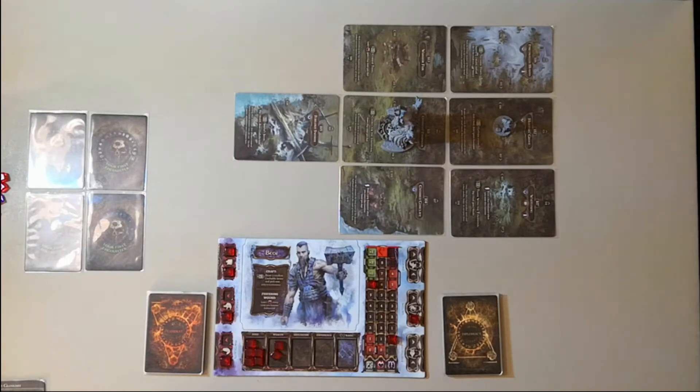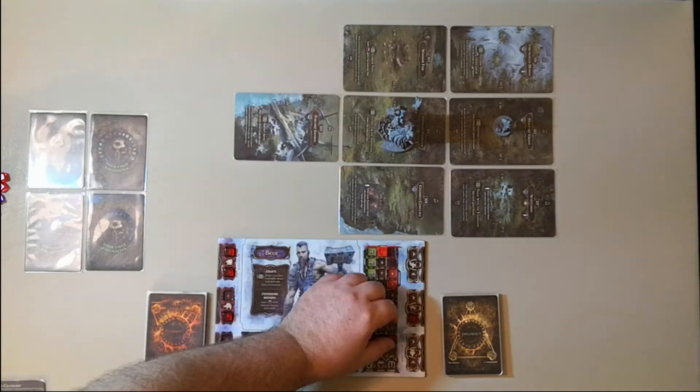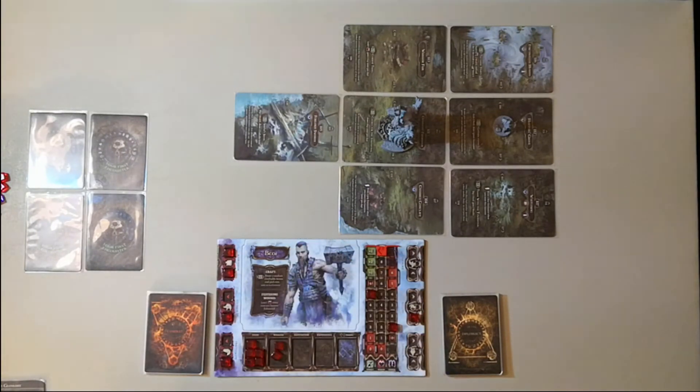Lose one energy, gain one terror. The prophetic dream caused Beor to lose a point of energy and gain a point of terror — move the markers accordingly. After reading a dream or nightmare, continue the game. A nightmare: whenever a character's terror is in the red zone of the terror track, sleeping in locations with the nightmare icon or the dream icon causes a nightmare instead.